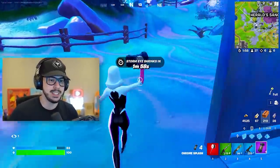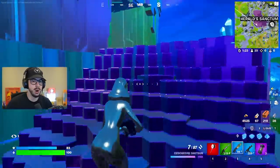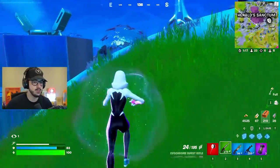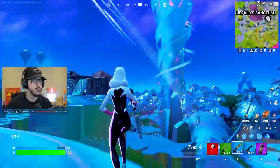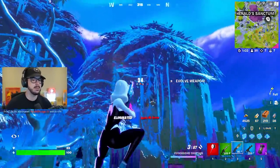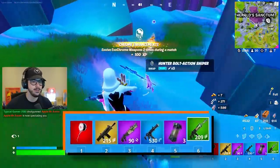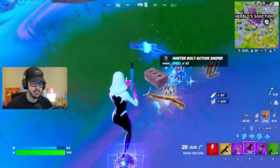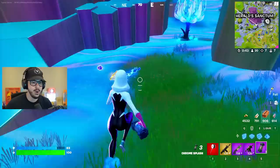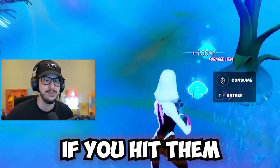Now we actually have to go back to that place because I need to get something very near and dear to me. Before we get where I want to go, I hear somebody healing with a chug cannon. I'm going to turn to chrome and try to find him. Three hits on him - thank you very much. Mythic hammer assault rifle - you really shouldn't have. He also has a purple rapid fire SMG and a gold lever action shotgun. I'm going to pick up a sniper though. Snipers got severely buffed and now they one shot people no matter what if you hit them in the head.